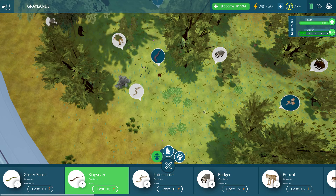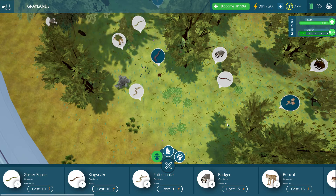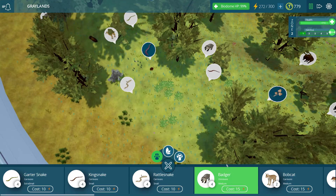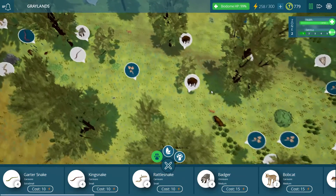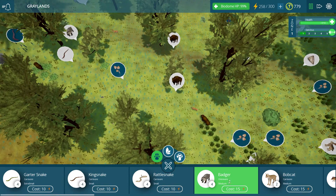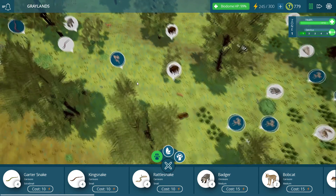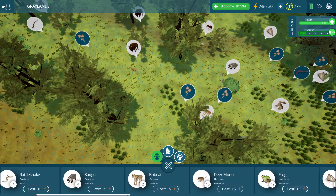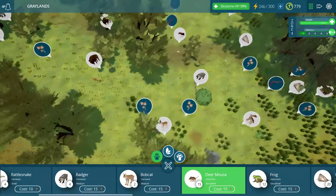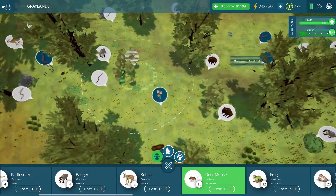Let us begin straight away by putting down a couple of snakes — maybe a kingsnake over here. One thing I'm noticing as I put these different creatures down is it's a little bit easier to place stuff in clustered areas. Before, I would really have to wander all around the map to find a free spot, but right now I'm able to click wherever I want and get these guys down, and that's awesome.